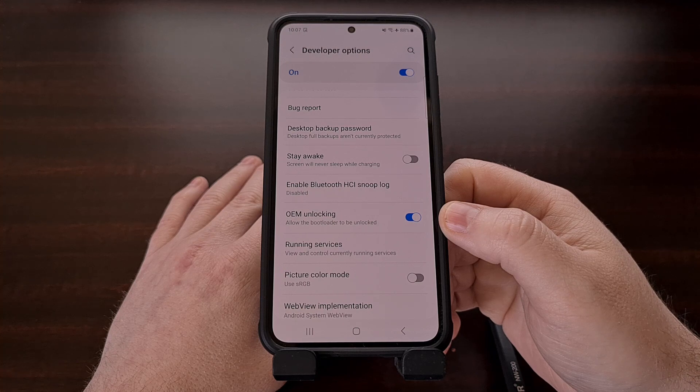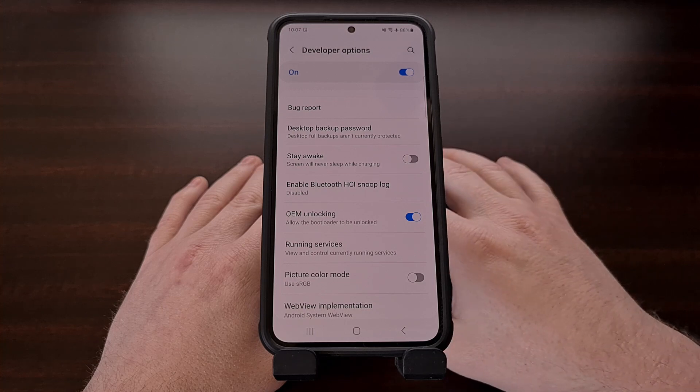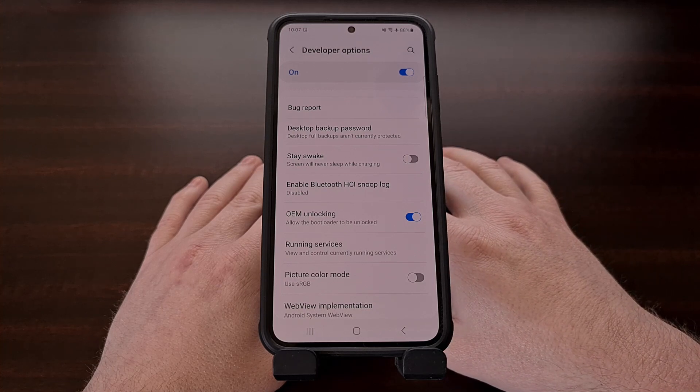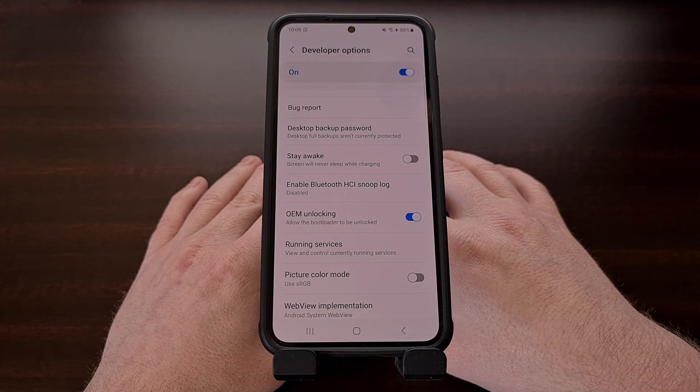After the toggle has been enabled, we then need to boot the Galaxy S23, Galaxy S23 Plus, or the Galaxy S23 Ultra into download mode. This process will work for all three of these devices in the S23 series, so it doesn't matter which one of these phones you currently own. If you don't know how to boot into download mode, check the video description below, and I'll include a link to a video that covers all of those steps.